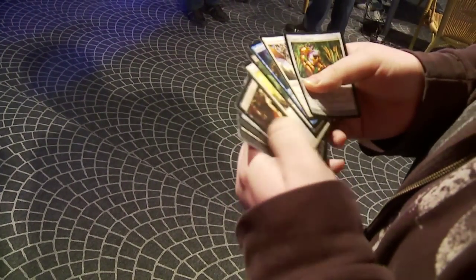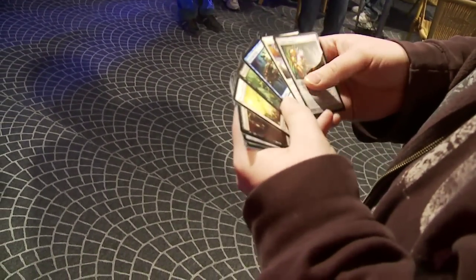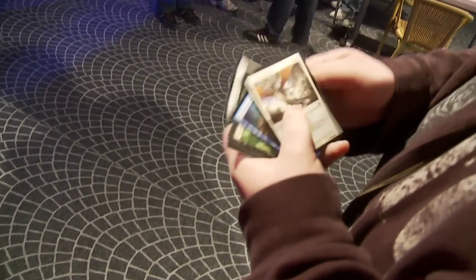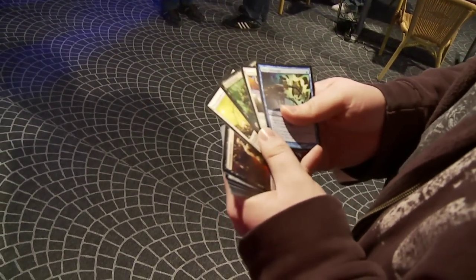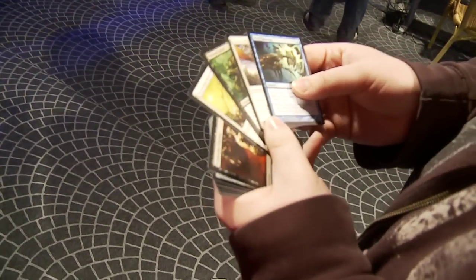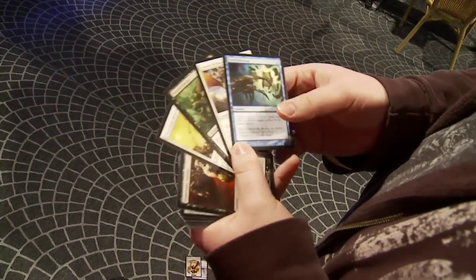In Besieged it's not quite the same as when you did all Scars of Mirrodin, because you wanted to keep your colors open a little bit more, but here the colored cards are just way better. So the artifact's just not as good as the rest. Steel Sabotage is a card that's actually awesome and a lot of people underrate right now, but it's just not as good as the rest of these cards. The flexibility is great, and it's a card that you can usually get late — and that I always want in my deck.